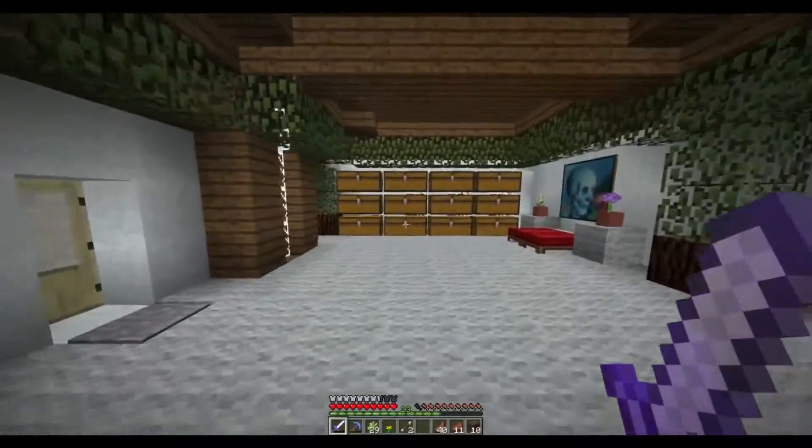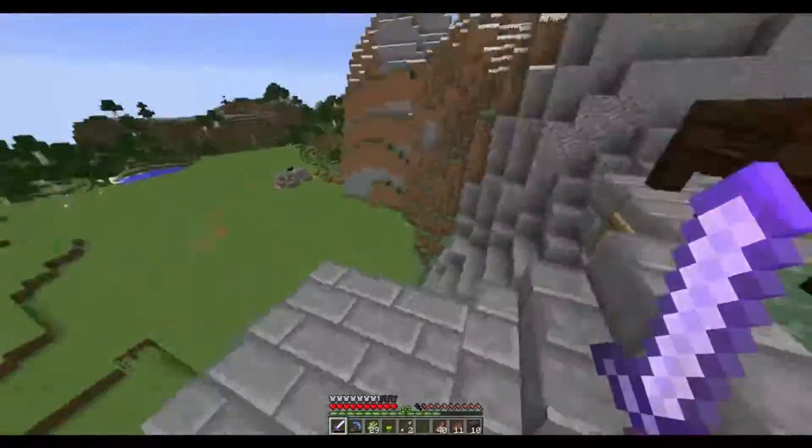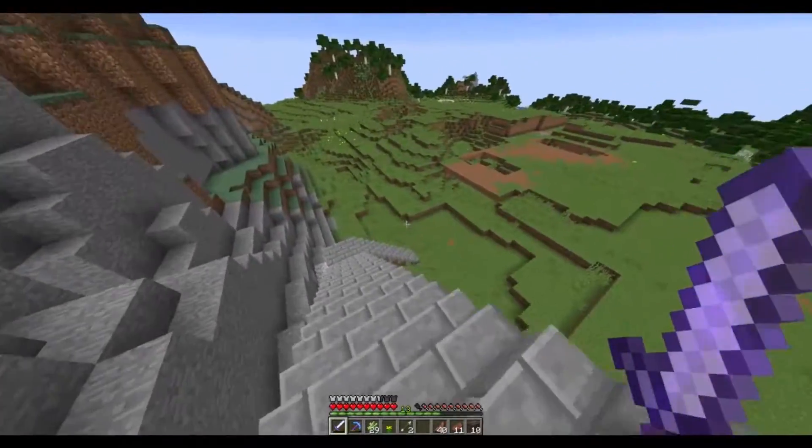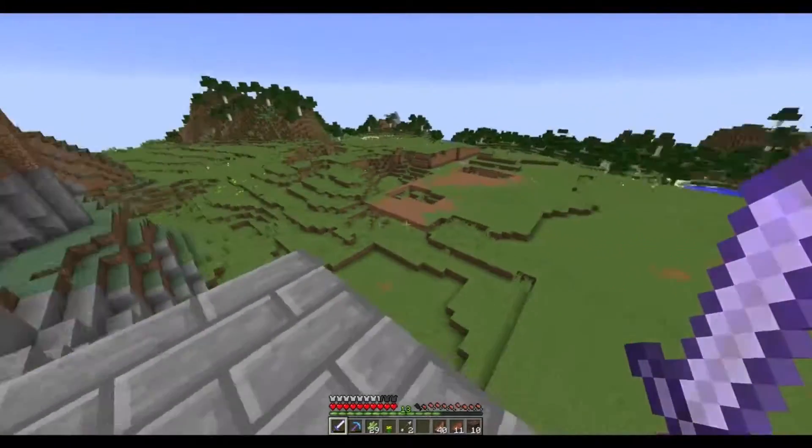You've got to have a mix of all the things on the server. So this is gonna be the house for right now. There's an armor stand — it's beautiful. That's my sign. These are the stairs. We can take a look from over here.